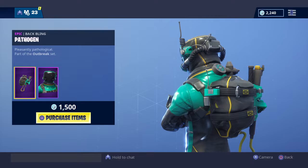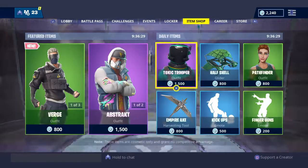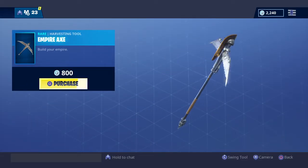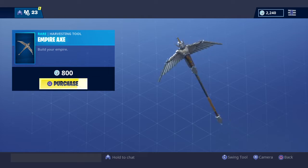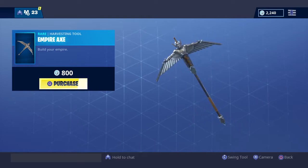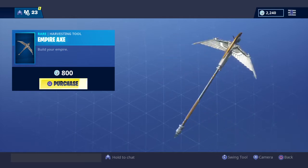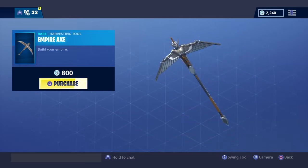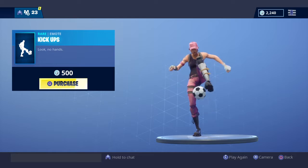Toxic Trooper — epic rarity. Then the Empire Axe — it looks like the rose symbol, like the rose's upper top design. It's actually like that — yeah, I guess so. It's rare, and it's 1,500 V-Bucks.